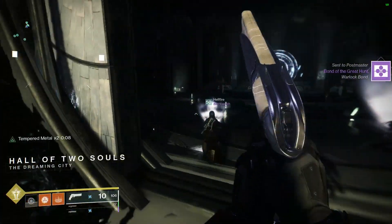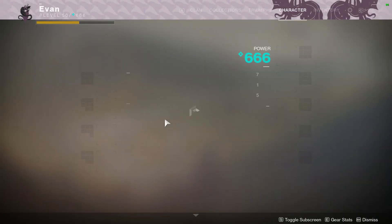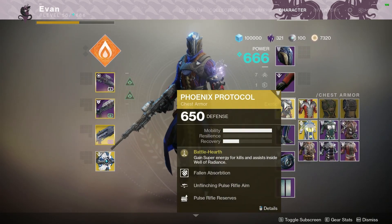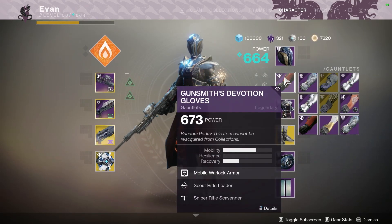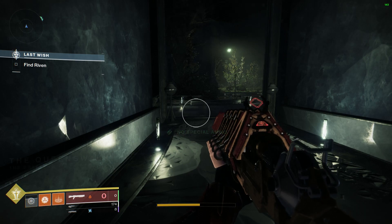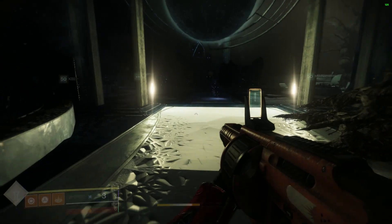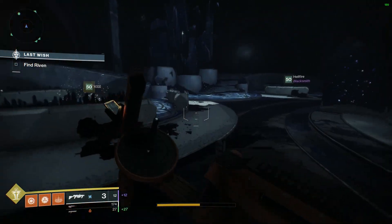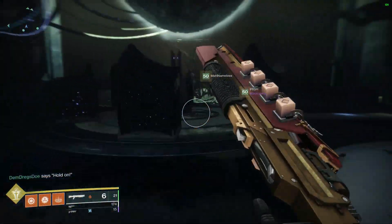After beating the Vault, you're onto Riven — the ultimate cheese spot. This part is very dependent on what weapons you have. You could go the legitimate route to flawless, but it's not the most optimal strategy if you're looking to complete the Petra's run as quickly and efficiently as possible.